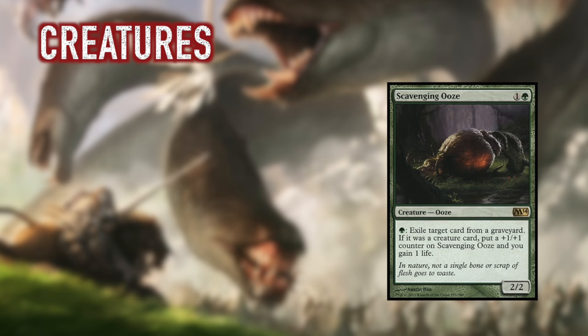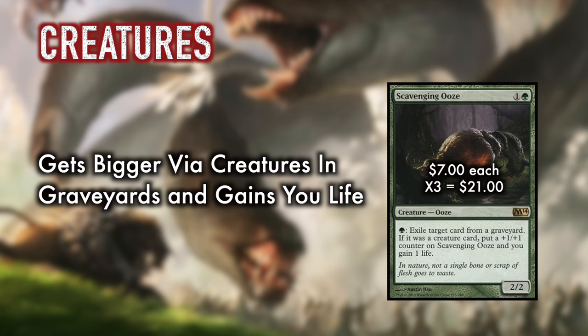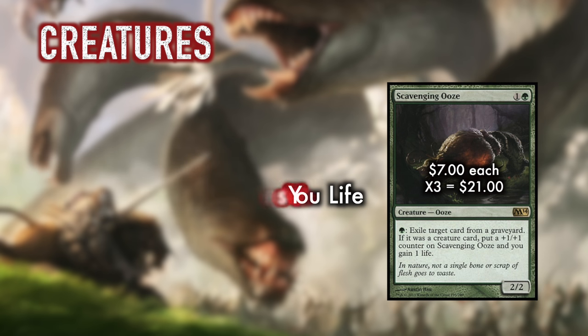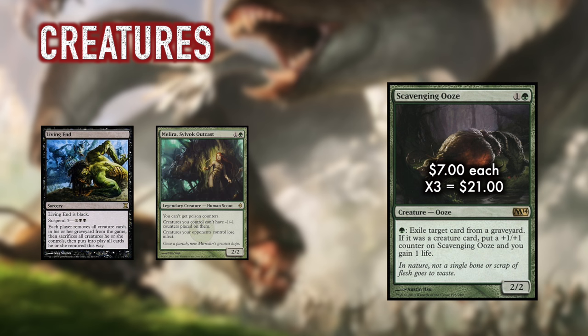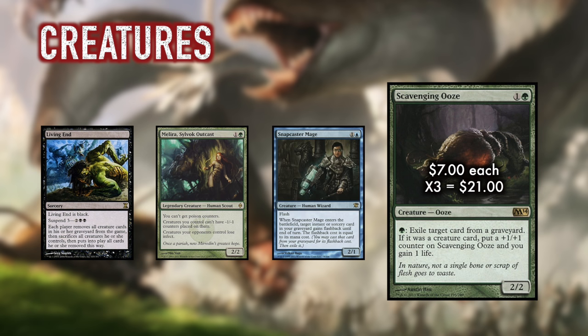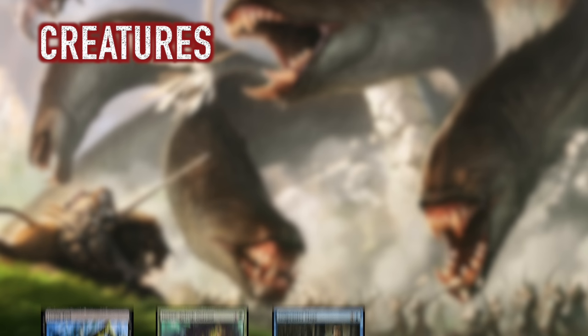Next we have three Scavenging Ooze. With all the discard and removal in your deck, this ooze will be well fed and keep your life total at healthy levels while applying significant pressure. Ooze also helps disrupt random graveyard strategies — a few examples being Living End and Melira-Finks combo — all the while making Snapcaster Mage look silly as you can eat their target before they are able to get full value.